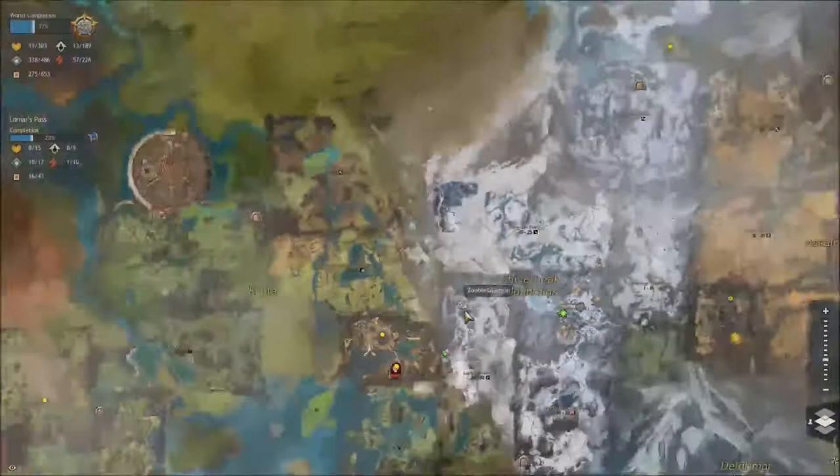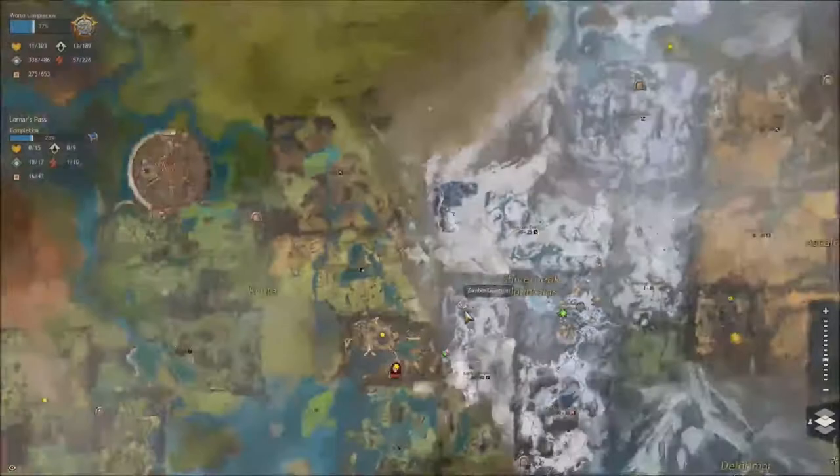There's one more location you can get it, and that is in Frostgorge Sound. We're going to Leopard's Tail Valley — quite a lot of leopard references where you find a leopard. It's kind of uninspired, but it's fine.